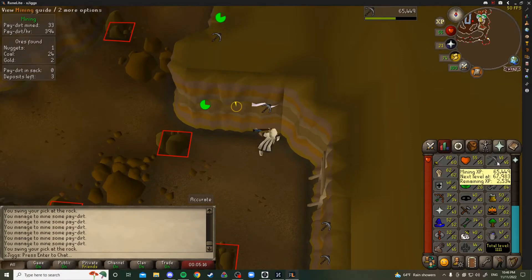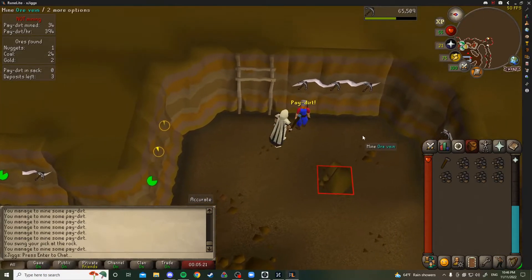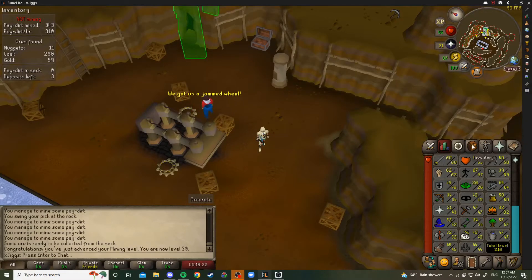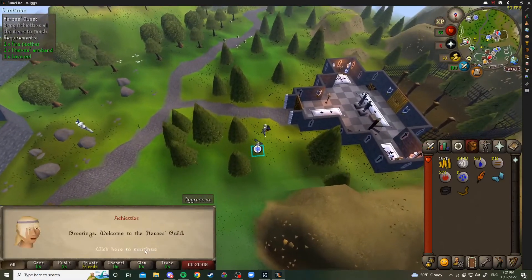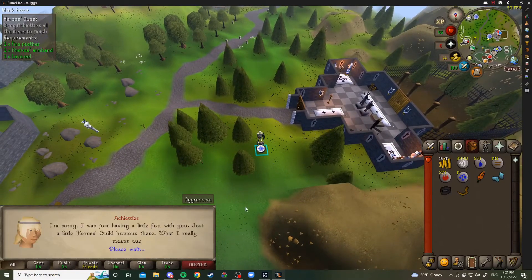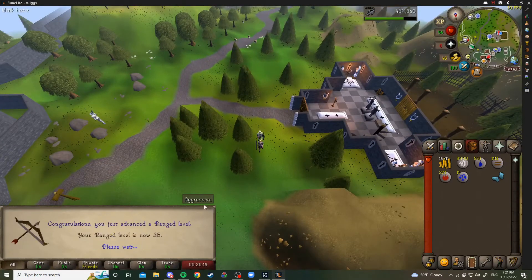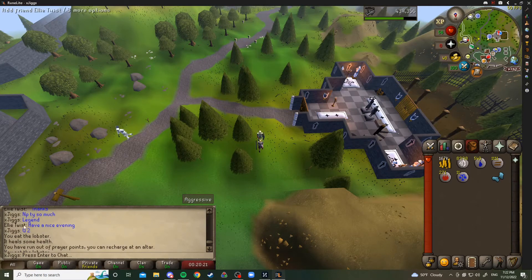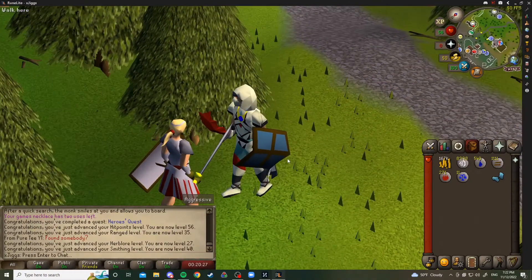Back to Motherlode Mine until 50 Mining for Heroes Quest, because we need to start working on Legends Quest for Recipe for Disaster. And there we go — 50 Mining. Coming in with another quest: Heroes Quest. Shout out to the person in chat — there's Heroes Quest done, bunch of XP, probably going to be a bunch of levels. Shout out to Ellie Twist for helping me out. Good quest to get done. We're going to do Legends Quest soon and then finish up Recipe for Disaster.